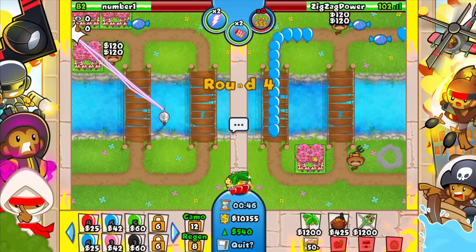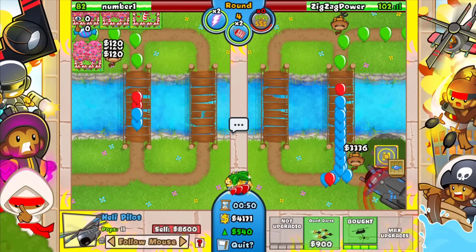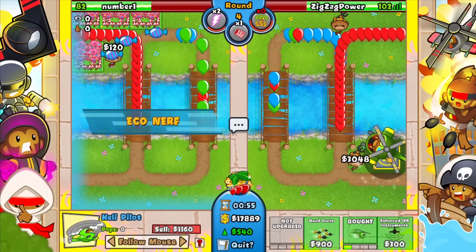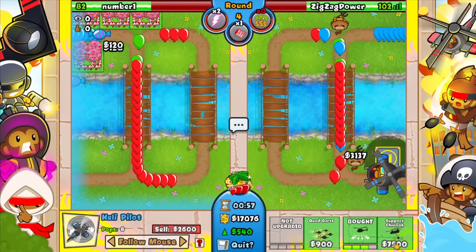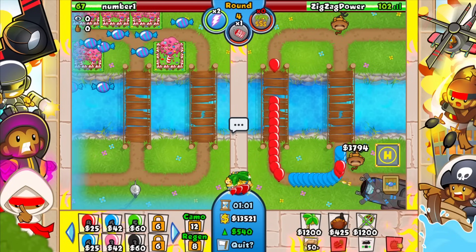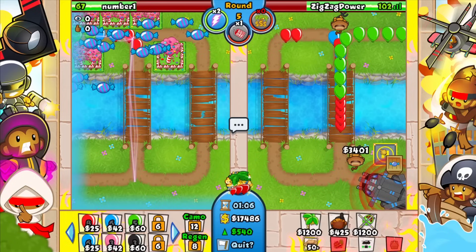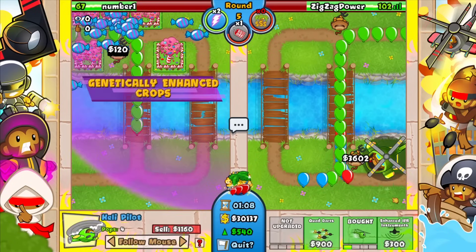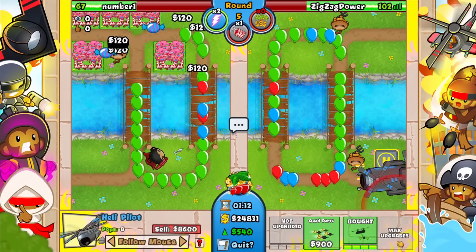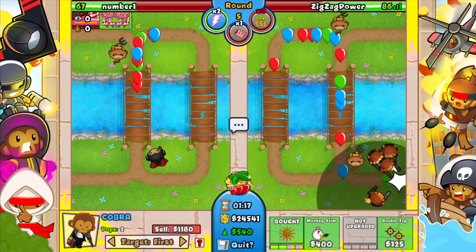The way it goes is we sell all these and then just start heli microing. We'll eco nerf him here just because, and then we want to build up money. I don't know exactly how much money we want — I know we want quite a bit, but we'll just keep going until we have enough. He goes for a super — that's fine. I think I need to go for like six of these.